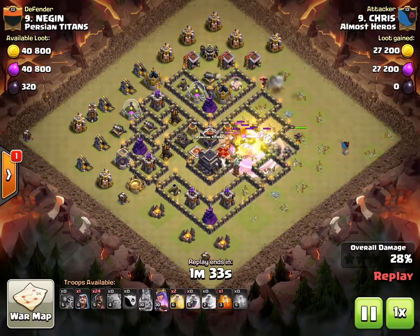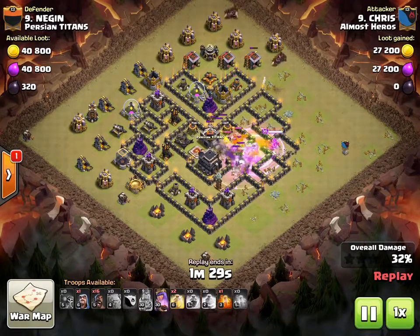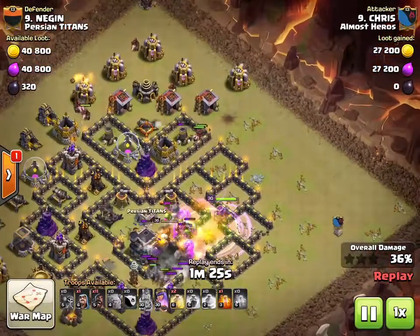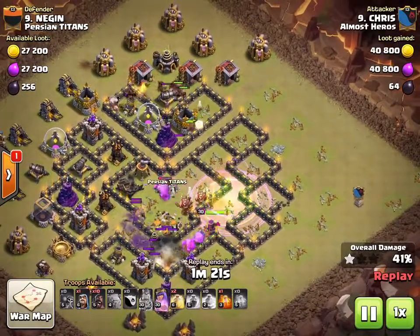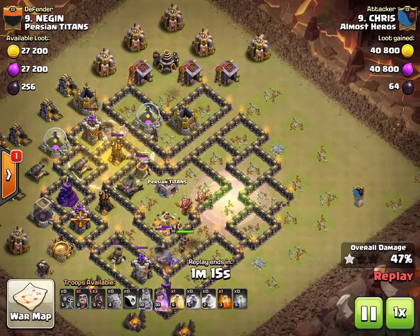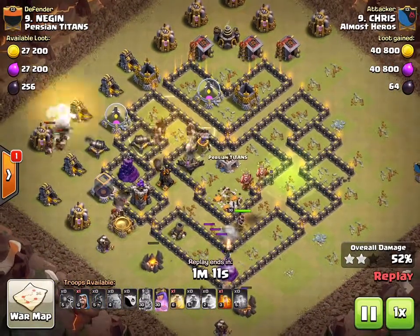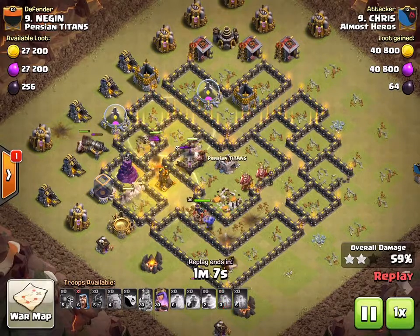The kill squad goes in with a poison for the CC. He hits his king's ability, drops the rage, and here come the hogs at the top — placing them surgically to make sure they take out all those defenses. Now they're going into the next section and he's dropping a heal spell. Hogs are going in at the bottom too, making sure to get enough coverage for the bomb tower since that's really strong against hogs.